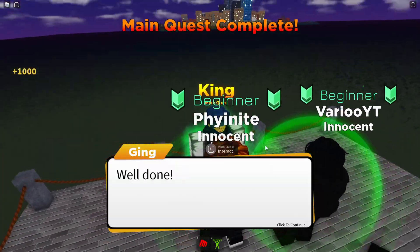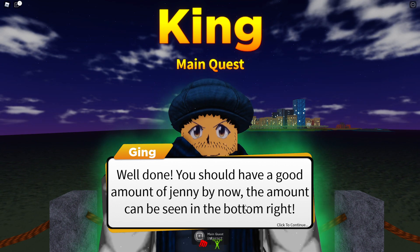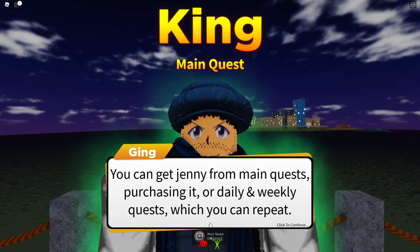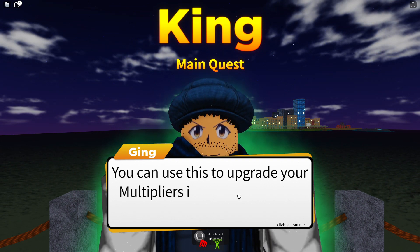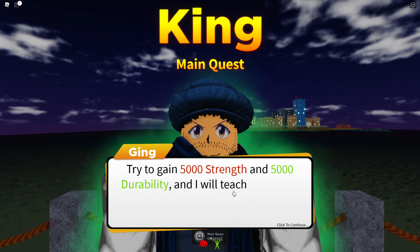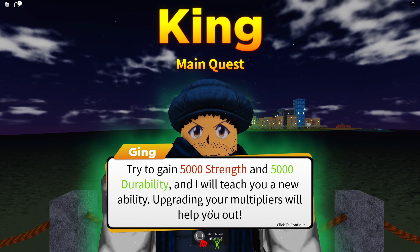Now we're going to go back to Gon. You should have a good amount of Jenny by now. That amount can be seen at the bottom right. You can get Jenny from main quests, purchasing it, or daily and weekly quests which you can repeat. You can use this to upgrade your multipliers in the menu, which helps you train much faster. Try to gain 5,000 strength and 5,000 durability and I'll teach you a new ability. Upgrading your multipliers will help you out.